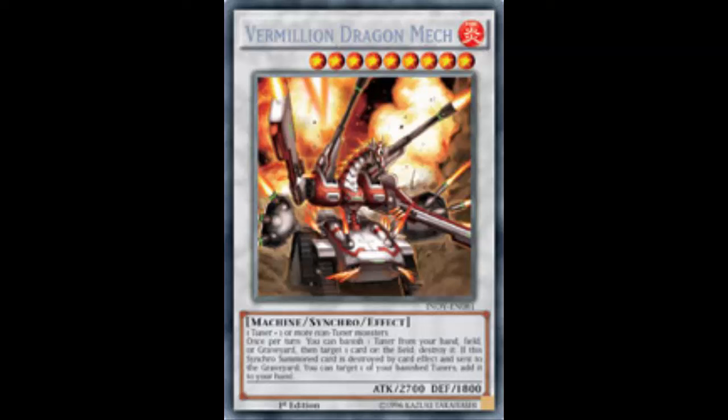It's not like you have to pop one of your own cards like Scrap Dragon. You just banish the tuner monster to get the pop, so that's fine. The second effect: if this card is destroyed by card effect and sent to the graveyard — it must specifically be sent to the graveyard, so Macro Cosmos shuts this down — you can target one of your banished tuner monsters and add it to your hand.